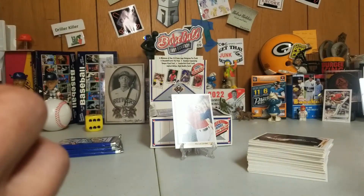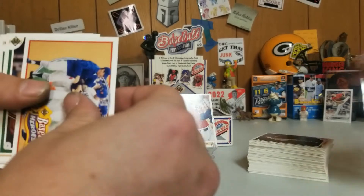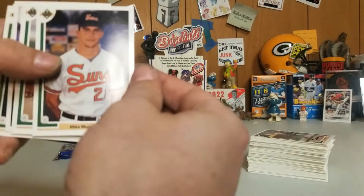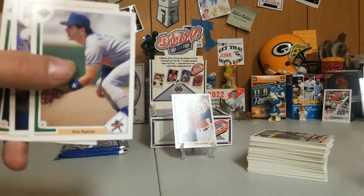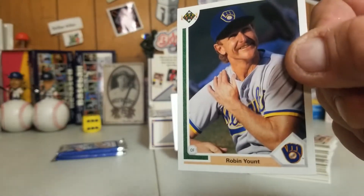Oh, here we go — I forgot about this rookie too. You got Nolan Ryan Heroes, and Mike Mussina! Oh yes sir, Mussina rookie — set that aside. He's wearing his minor league uniform. Eric Karros — he was rookie of the year, 91 as well. Robin Yount — there he is, Yount putting a little Bengay on his shoulder.